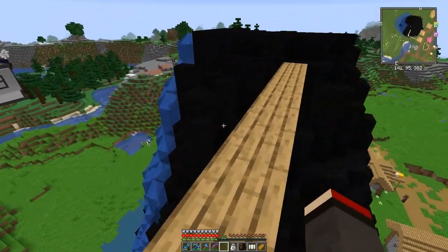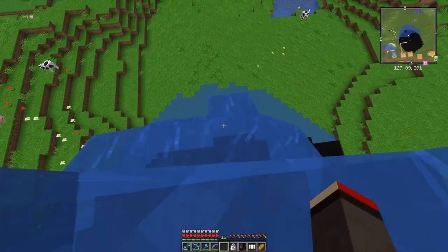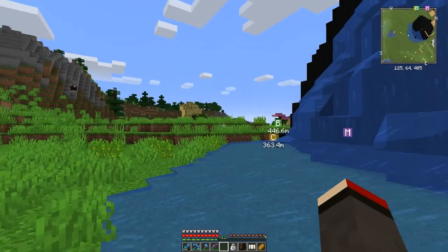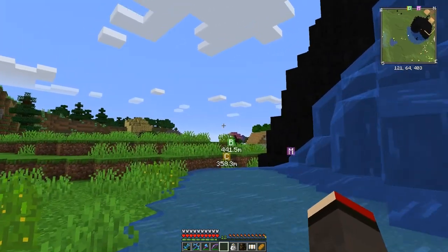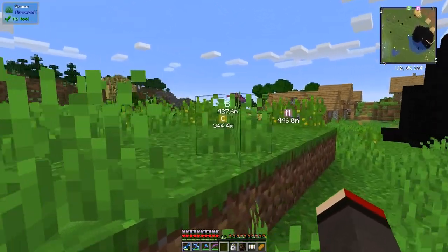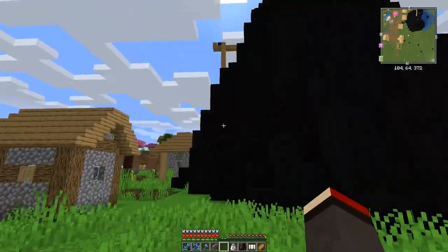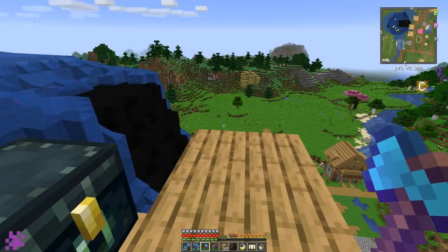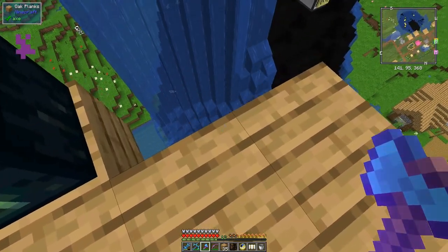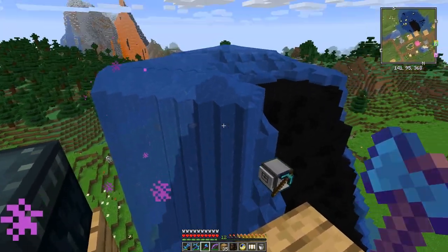I think it excavated the tower block - doesn't matter much. I'll put down a bucket of water before it goes over this edge so I can get down through here safely. We can get up and down fairly easily. I'll leave it now and see what happens as it mines. I'll set up a little area to put away the mining bits. But the turtle has made a mess with the water block and fish are spawning in it.